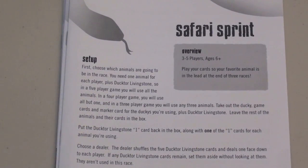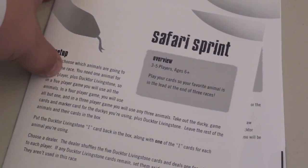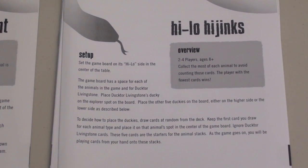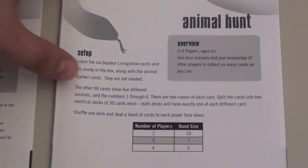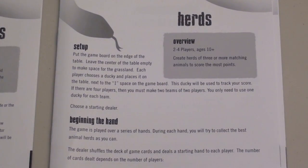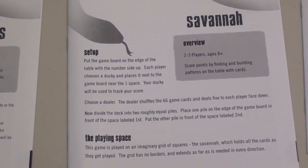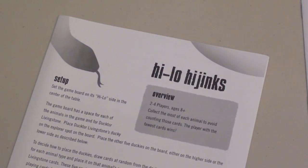The game comes with five different games. Safari Sprint is basically a race game — in my opinion, it's the best game in the box. High Low Hijinx is also a very good game in which you're trying to collect cards, trying to have the cards of the right animals at the right time. Animal Hunt is basically a memory match variant. Herds is kind of rummy-ish in style. And Savannah is kind of a tile placement game — not exactly something like Carcassonne, but along that genre.